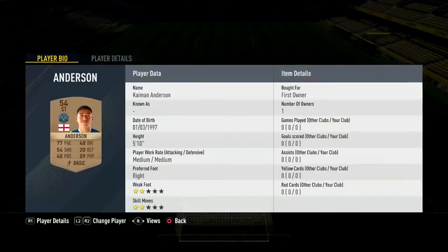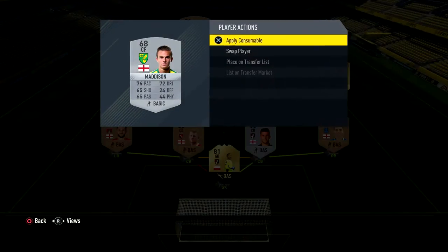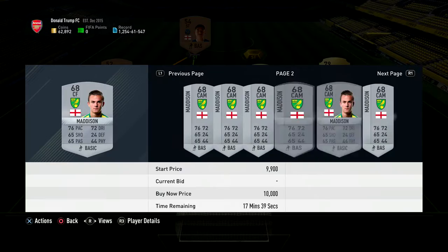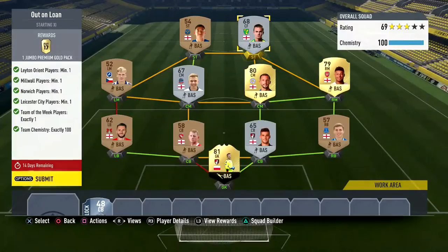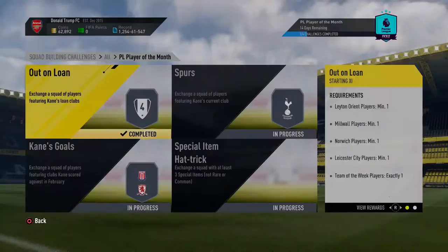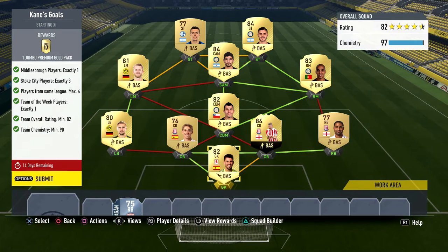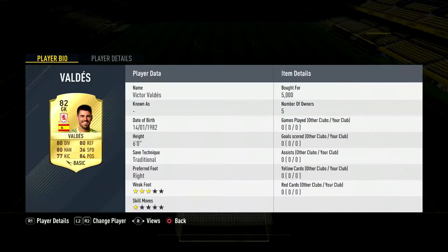This guy is another first owner Norwich player — I can't remember what pack I got him from but I'll show you how much he's going for. This guy as well, I packed him and had him in the club already. He looks like he's going for about 9k, so I got in there nice and early. Storing stuff to the club is really what you guys should be doing.